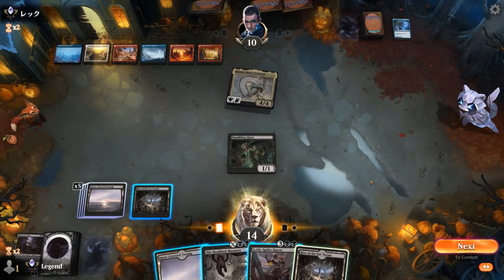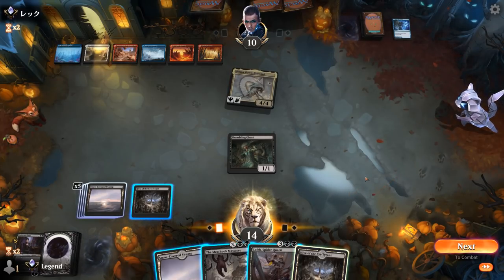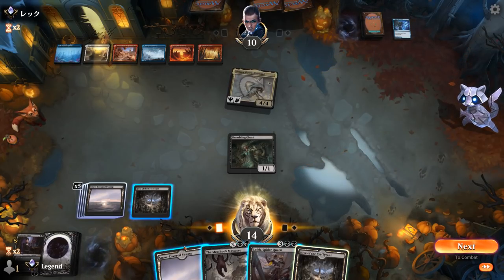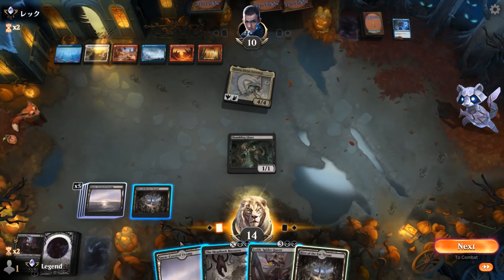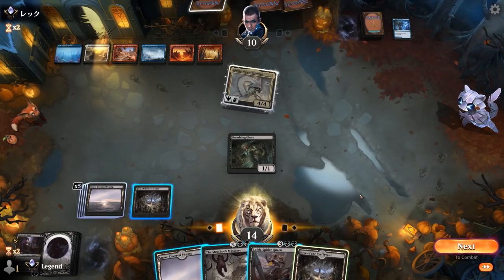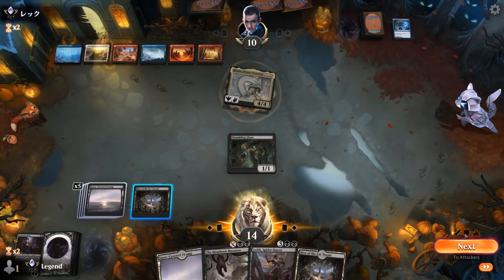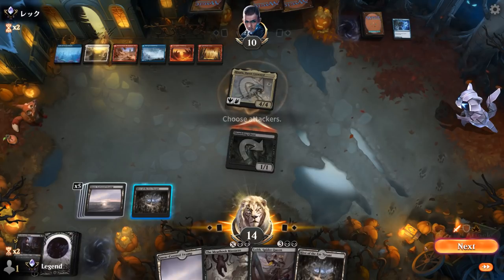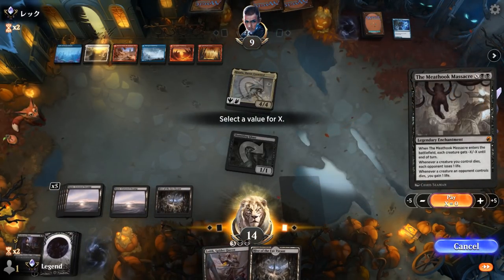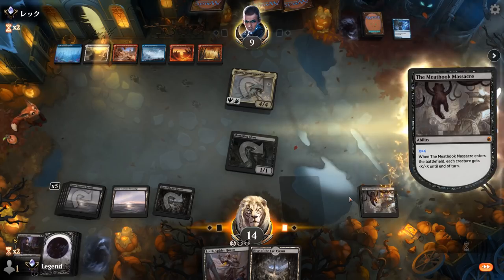We can try a Meat Hook Massacre for 4. Probably play the untapped land and attack with Shambling Ghast. Might have to play around another Izzet Counterspell — although if they do, I might need Shambling Ghast back to block Hall. Getting in for one is still worth it, and that resolves.